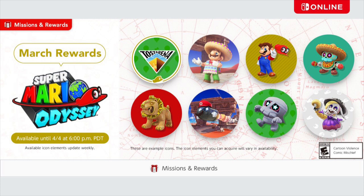These icons are based off the Toast Arena area in Super Mario Odyssey, and there are eight in total. These will be available until April 4th, so get your hands on these icons while you can.